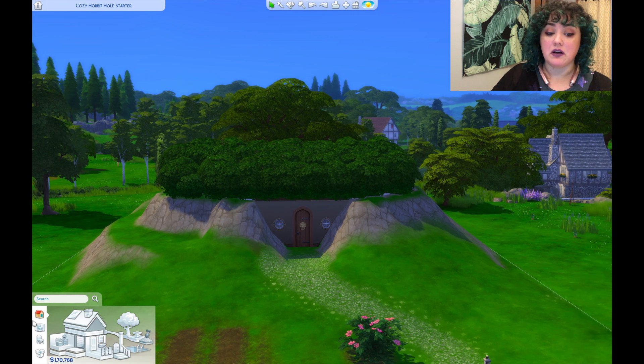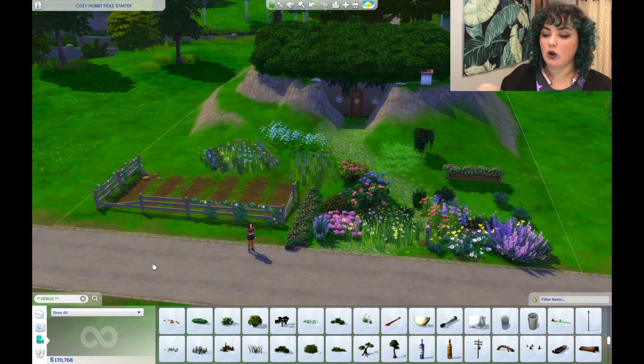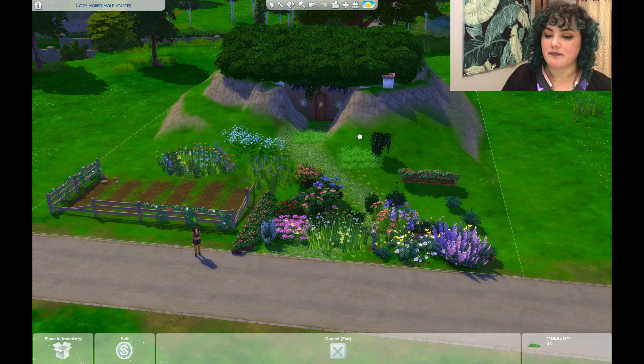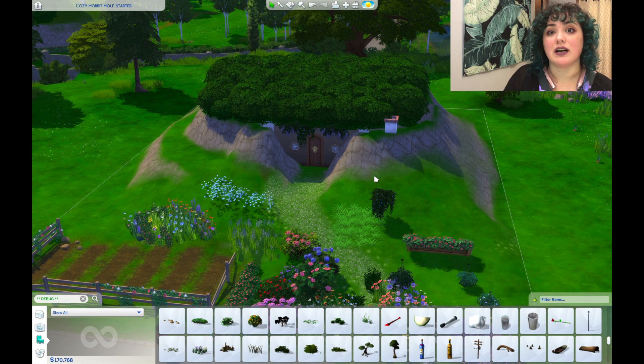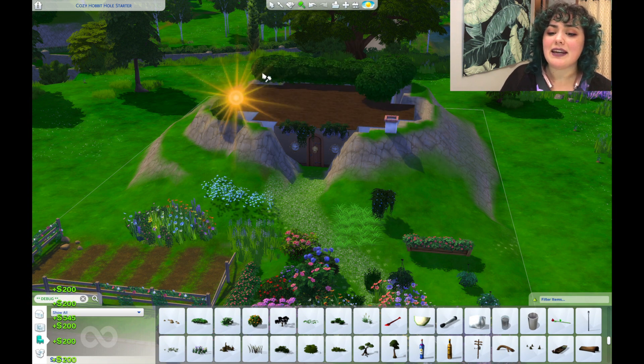I'm going to go ahead and pull a bunch of debug objects. I'm super duper not above using all the free debug stuff to make themed starter homes look the way they need to look to match the theme you're going for. I was in the middle of going through and pulling everything I want, but then I started seeing all these grasses. I'm not above using a bunch of debug items to make it look how I need it to look. I'm thinking I want to get rid of all of this and just make it a grass roof instead — then it'll look so much less like it's wearing a hat.